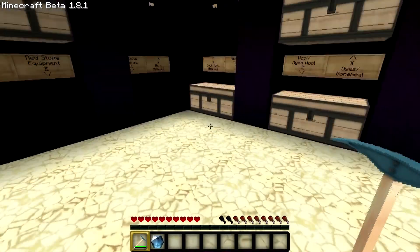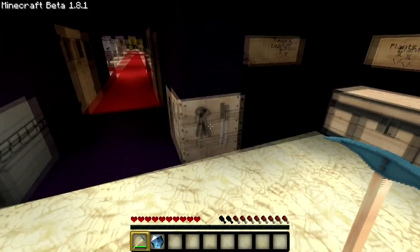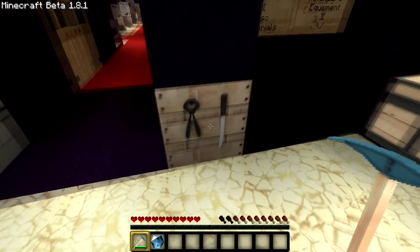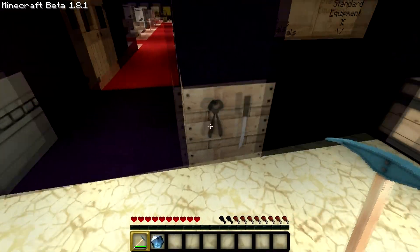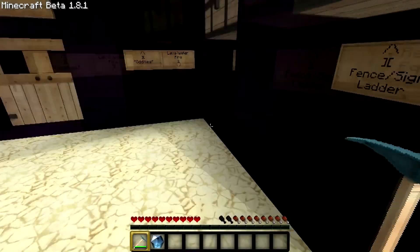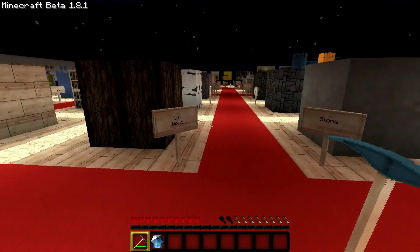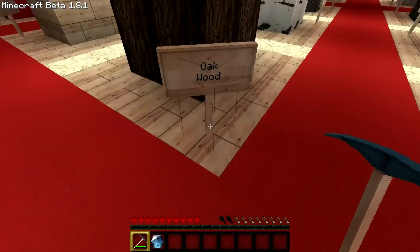Alright, so here we go. Look at that — got like a friggin' Japanese Swiss Army Sushi Knife right there. That's what I'm talking about — HD quality. Let's go check out these blocks. Look at the wood — I love the wood, it's like hardwood flooring. I love it.